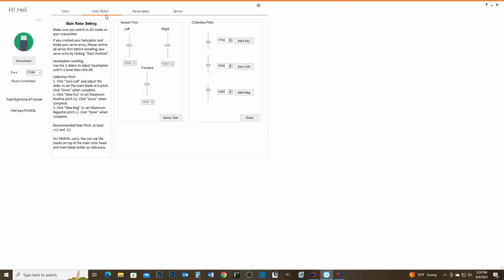Then you've got the main rotor. This is where I had to go in and re-zero the swash trim, re-zero every single servo, and then your high limit, low limit, and middle. This is actually a stick position — so you have middle stick, high stick, low stick — and that's where you would take care of that in the main rotor area.